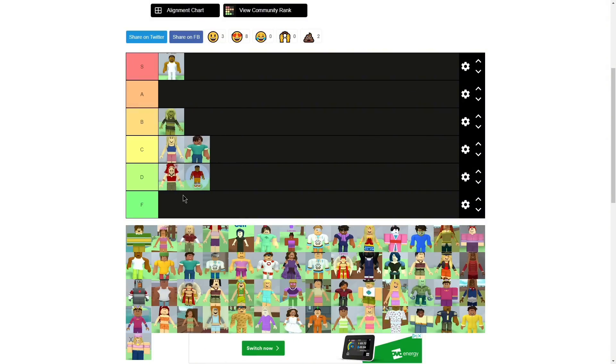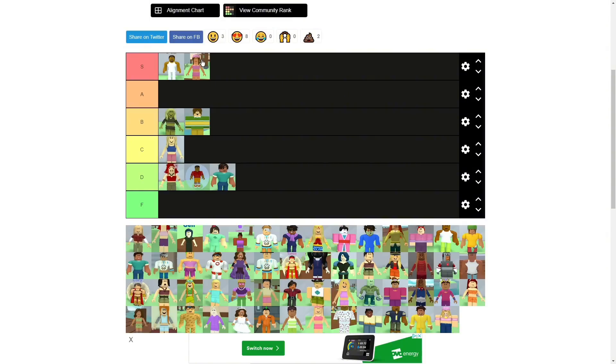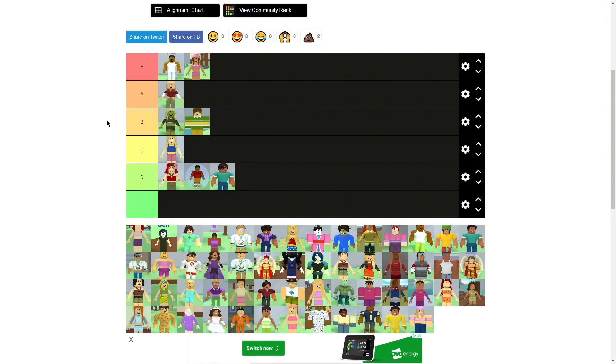I'm putting this one at C — neutral, nothing really. And this one at D — nothing's changed. Okay, original rubber — I'll put this at B. I do like it better than some others. Oh, pajama Colin — obviously I'm going to put this at S. I just think it looks really cute, way better, and the hair looks nice with it. Internat Danica slash Dakota, I'll put this at A — it's cute, nothing's really changed except the clothes.